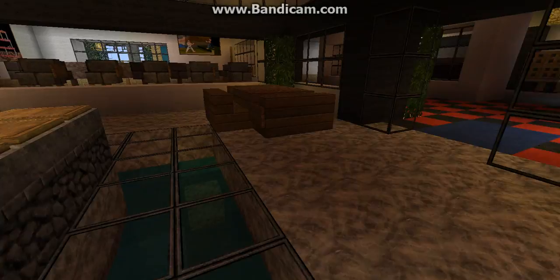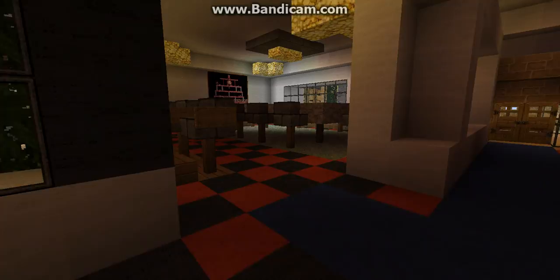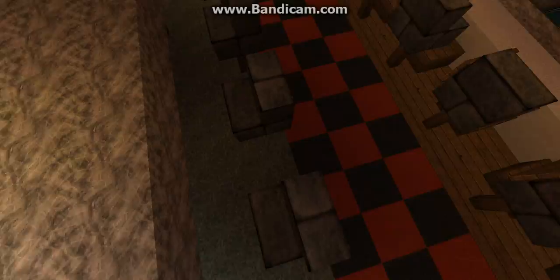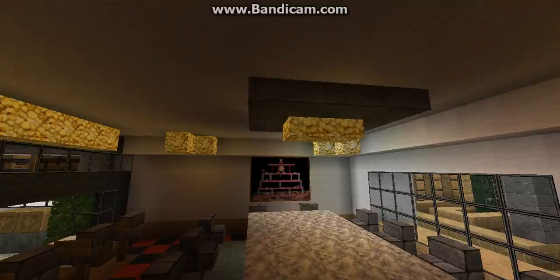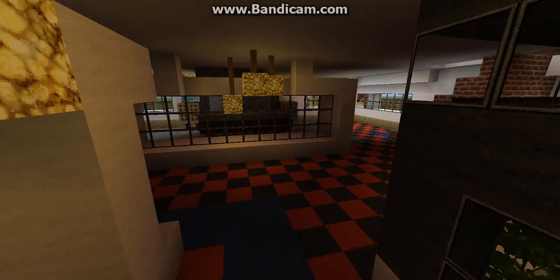So now we're going to take a tour over here. This is our dining room table — it seats around fourteen people maybe. You've got your little paintings over here, glowstone all above. I know it's too much glowstone but there's not many ways I could brighten this place up.